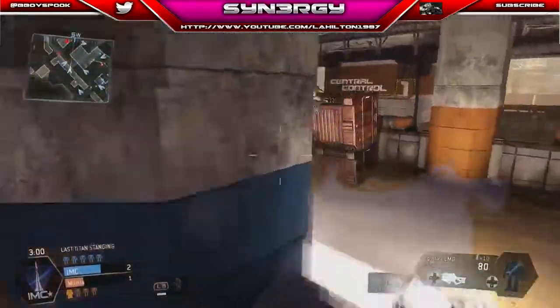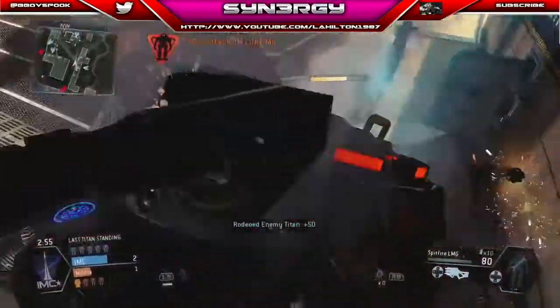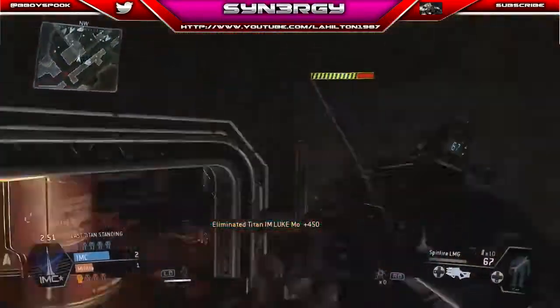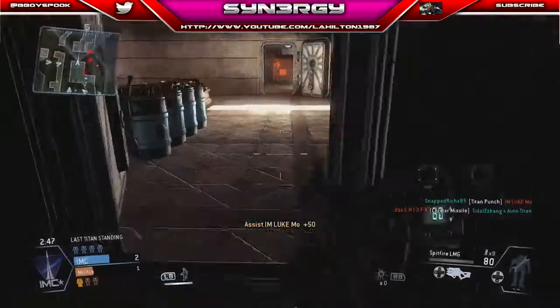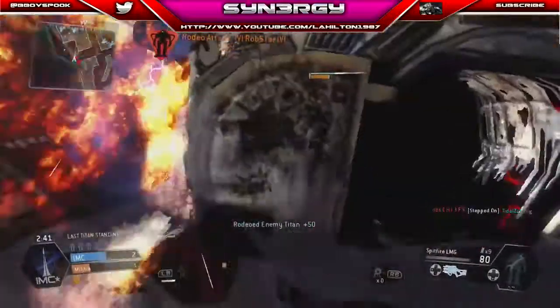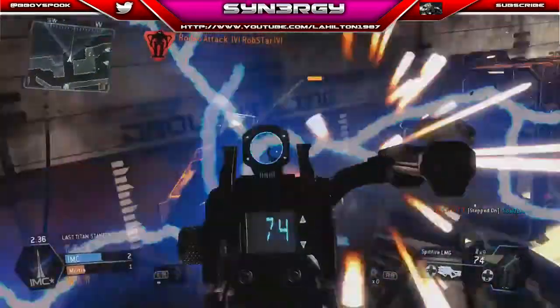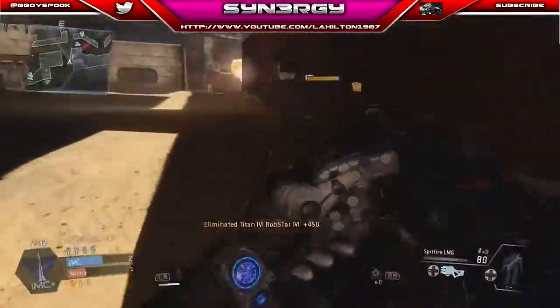They've got a few more Titans anyway but we're going to go on the Rodeo Attack. Straight on Luke — Luke's on a full health Titan. We'll just finish him off and help the other team out. So that's one more down. Two Titans over here. On the Rodeo again. We're just going to finish off this Titan. There you go — Robster down.